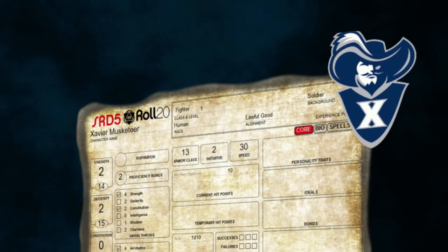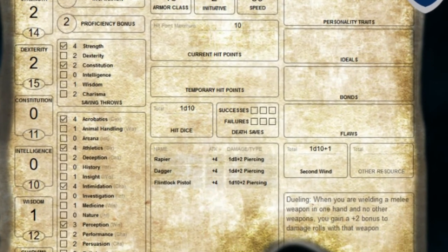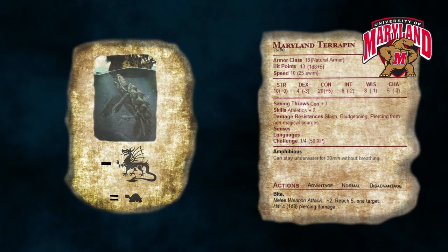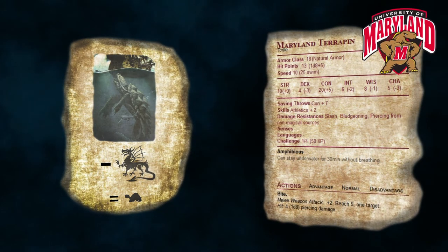Up next, we have the Maryland Terrapin — that's the sound of a Terrapin — and we have the Xavier Musketeers. We made a level one fighter with a soldier background, gave him a rapier, a dagger, and a flintlock pistol. The Terrapin can stay underwater for 30 minutes without breathing. Since there are no turtles in the Monster Manual, we took a dragon turtle and pulled the dragon out to make it a challenge rating quarter medium beast.